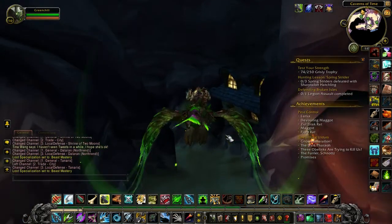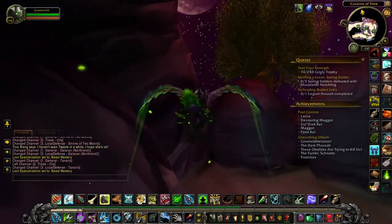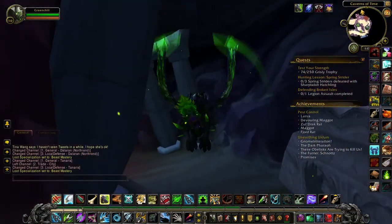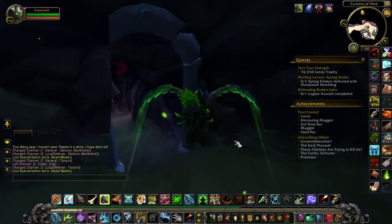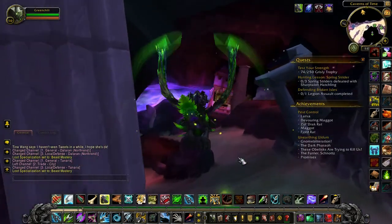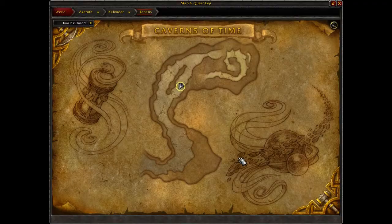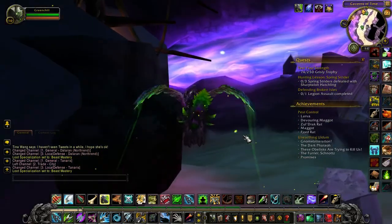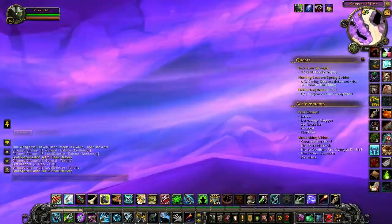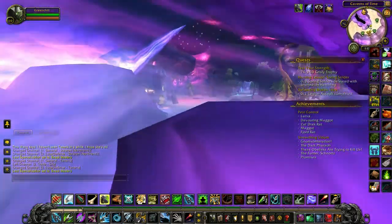All you have to do is go all the way inside and keep going — it takes a while but let's be honest, any travel is going to be a pain in the ass. That's the whole point of immersion: to feel like it's a big world. Once you get all the way inside the zone, look on your map. Let's appreciate the cool purple atmosphere — looks nice.